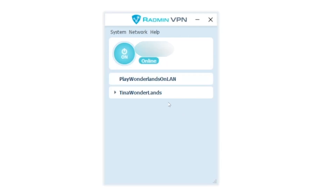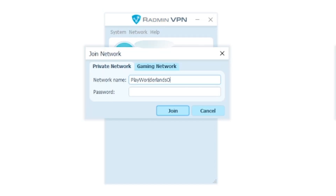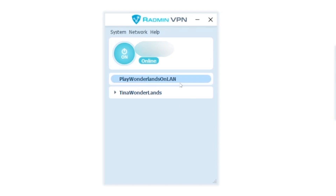Then provide these details to any friends you want to play with. In their client, they will be able to connect using this name and password combination, and from there your network should be set up.